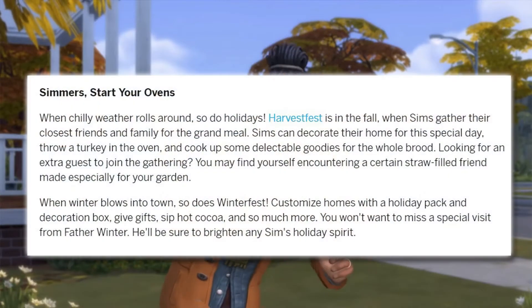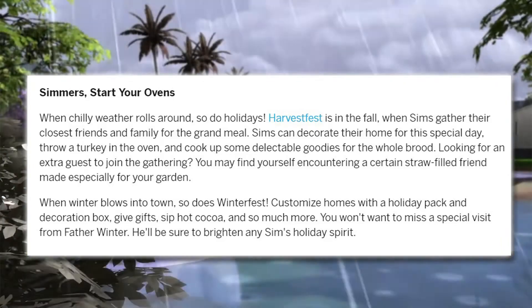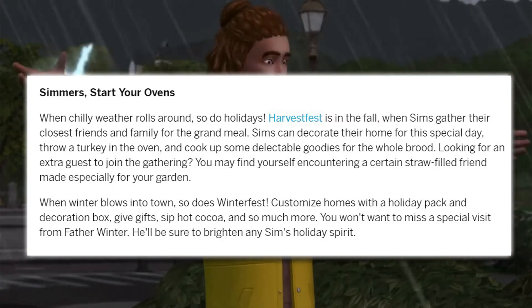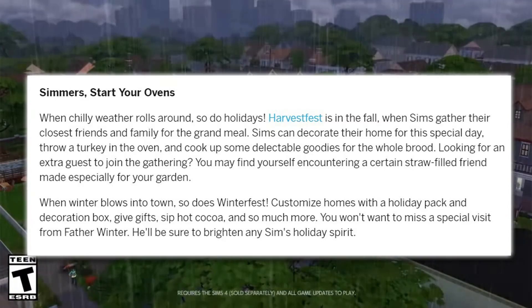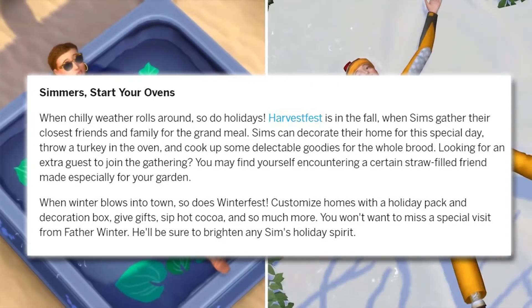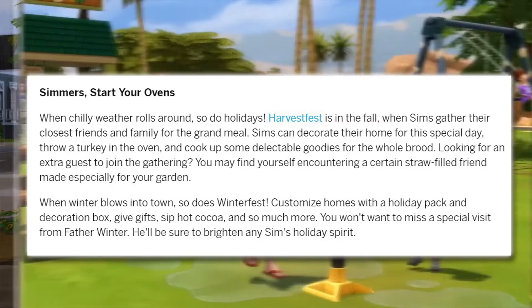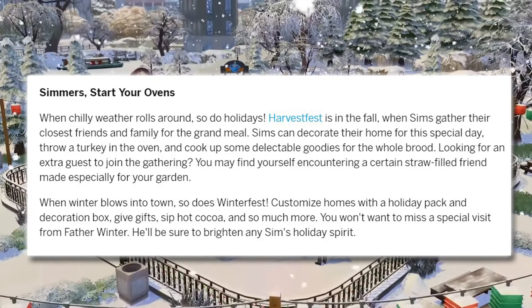So simmers start your ovens. When chilly weather rolls round, so do holidays. Harvest Fest is in the fall when your sims gather their closest friends and family for the grand meal. As you remember in the trailer, we saw that massive table full of food which was absolutely gorgeous. Sims can decorate their home for the special day, throw a turkey in the oven and cook up some delectable goodies for the whole brood. Looking for an extra guest to join the gathering? You may find yourself encountering a certain straw-filled friend made especially for your garden - so that's got to be the scarecrow then, right?